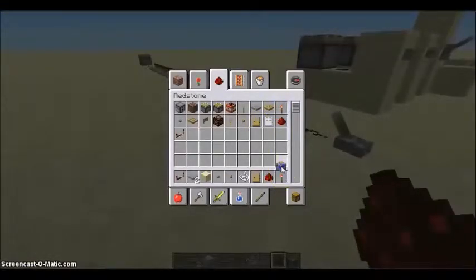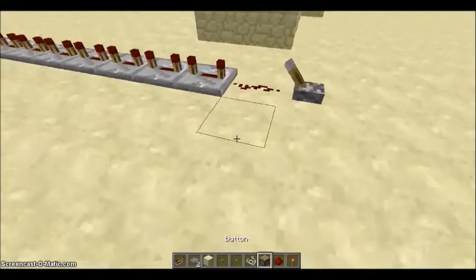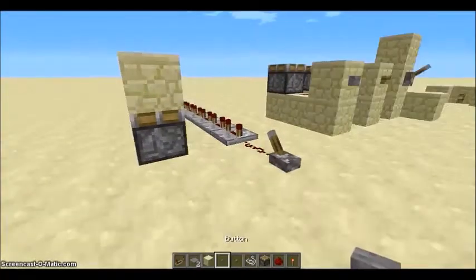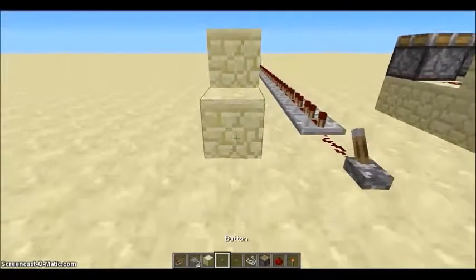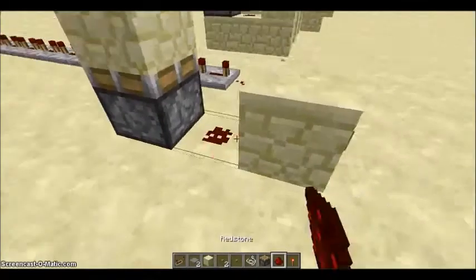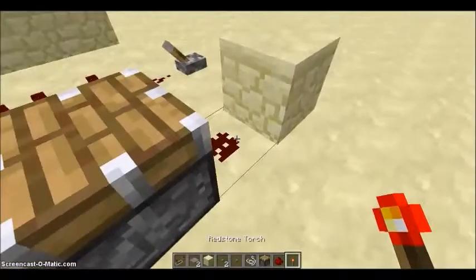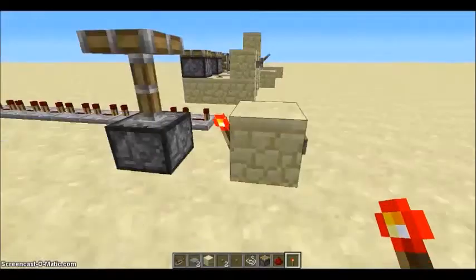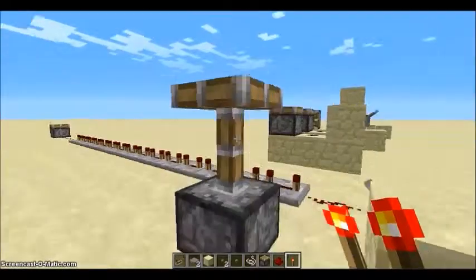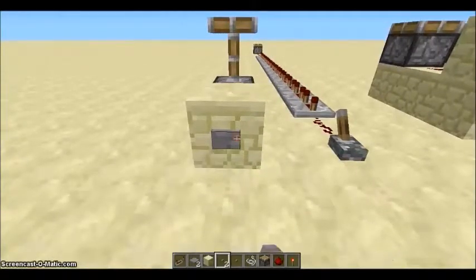Say if you want a piston to be up, and when you press the button it will go down temporarily — you might wonder how to do this. It's actually very simple. If you set up a regular thing with one redstone wire, the piston will go up whenever the button is pressed. But if you put a redstone torch on the side of the block with the button, it will be up normally and go down when you press the button. That works because the redstone torch is on when it's not powered, and when it is powered, it turns off.